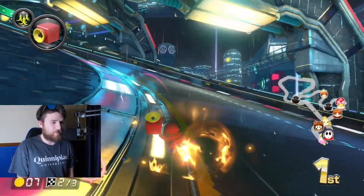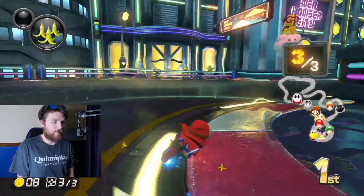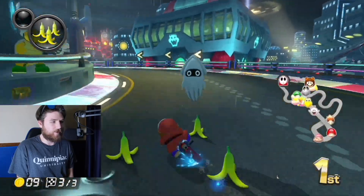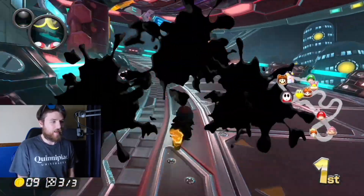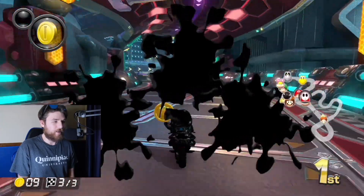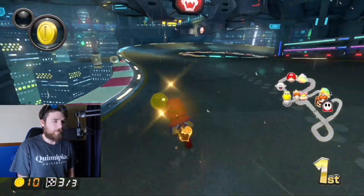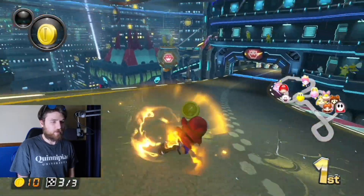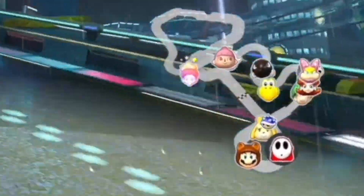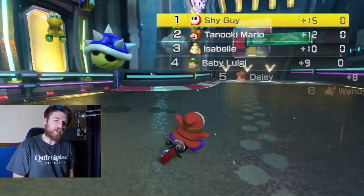Now I just need to get big. Dry Bones has a star and is chasing me down, so I'm just going to chill. I like having three bananas as a defense rather than the super horn — I know that's kind of a weird thing to say. The Boo could not have come at a potentially worse time, and those were trap mushrooms — 100% trap mushrooms. This one is close and far from over. Luckily I grabbed two items. There's a spiny shell coming through, but we're going to round the corner — first place on Neo Bowser City!